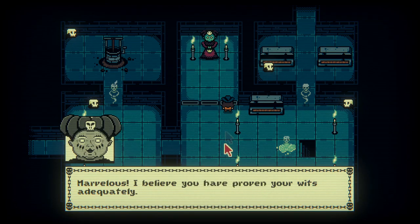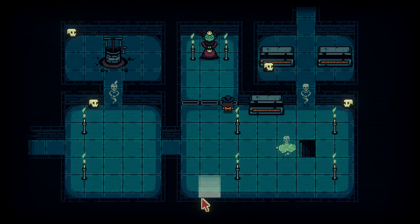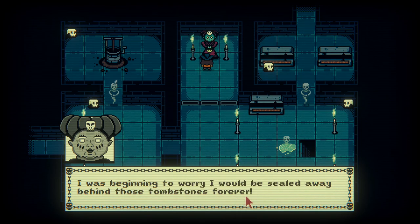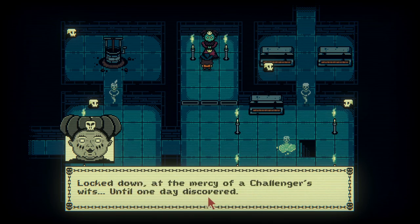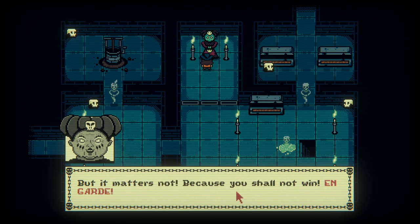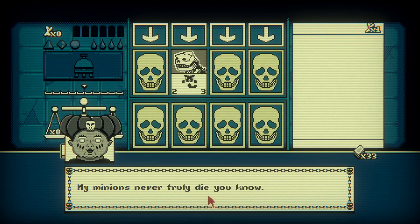Marvelous — I believe you have proven your wits adequately. Are you prepared? You will not defeat me. I'm going to defeat you. I like you, but it's part of the game. 'I would be sealed away forever behind those tombstones, locked down at the mercy of the challenger's wits, until one day discovered. See that your ambition is to become the scribe of the dead — I think you are aware that I currently hold that title.' I just didn't realize it was a stink bug. You shall not win.